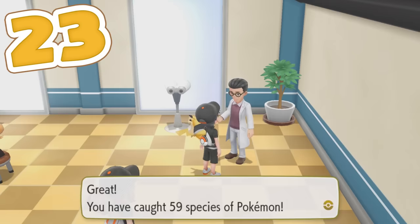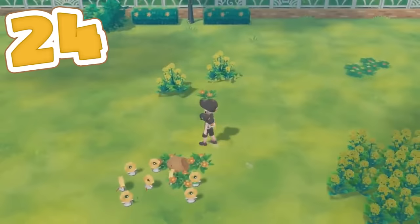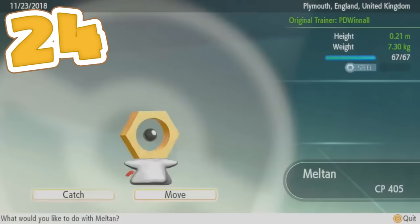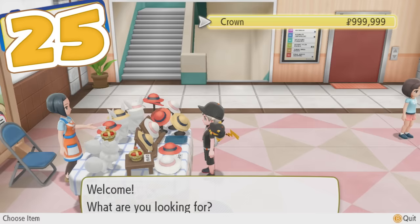Make sure every single week you are using your Mystery Box in Pokémon GO — given to you for transferring Pokémon from Let's Go to GO — to catch Meltan. Once you have earned 400 Meltan Candy in Pokémon GO, you can evolve Meltan into Melmetal and transfer it into Let's Go to complete your Pokédex. Finally, the last point on this list: obtain and purchase every single piece of clothing for your character and your partner Pokémon, including the dreaded 999,999 Pokédollar Crown from the Celadon City Department Store.